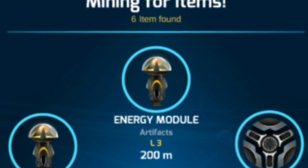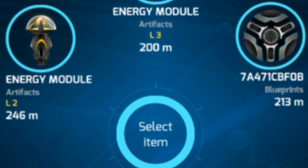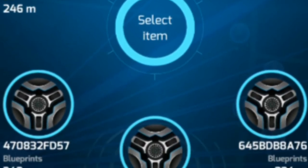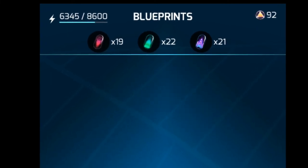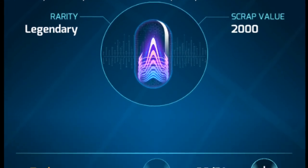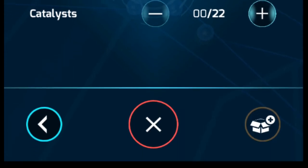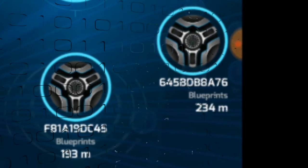Once you mine an item, you can use it immediately. However, if you mine a blueprint, you will have to craft it. This costs elemental resources, which you only earn as bonuses or can buy in the store. It's important to note that crafting from blueprints is one-use only, and items crafted this way do not appear to give any experience — but they are often higher level items.